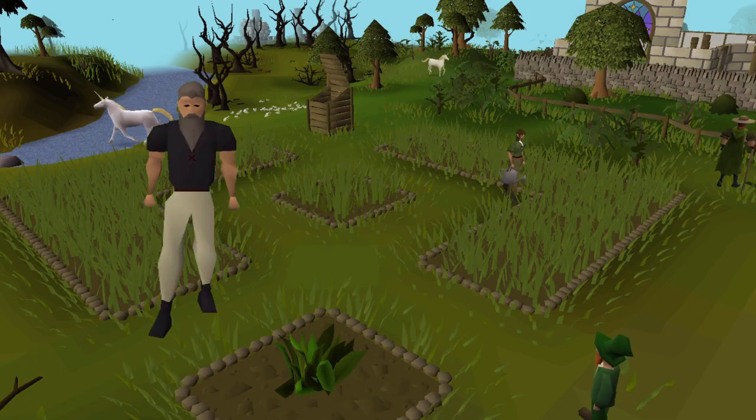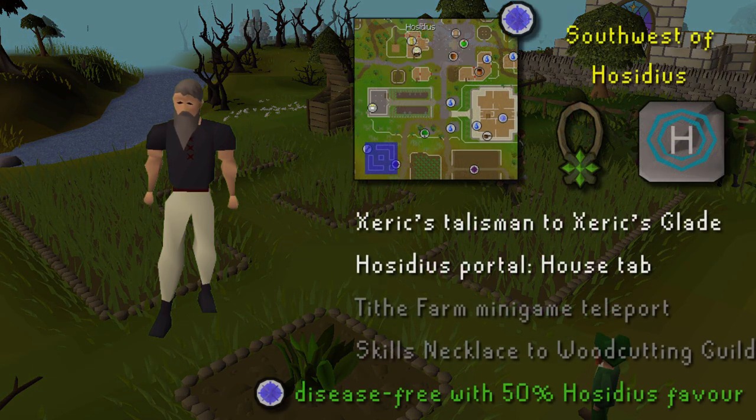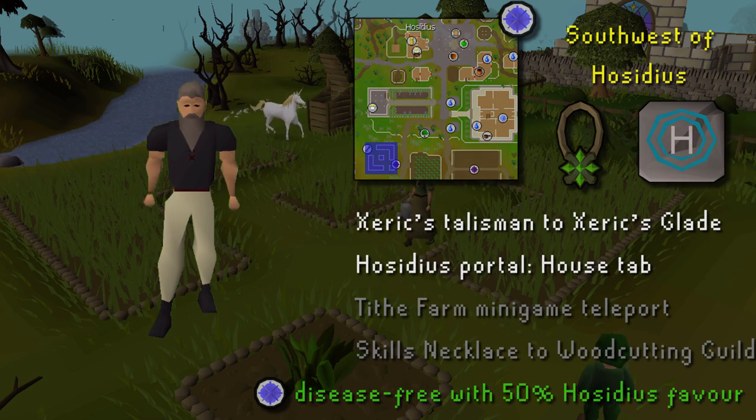To get to the patches southwest of Hosidius, the easiest way is to use the Xeric's Talisman to Xeric's Glade. A redirected house tab to a Hosidius portal is also quite quick. Once you have 50% Hosidius favor, the farm patches will be disease free, so you don't have to worry about your herbs dying.